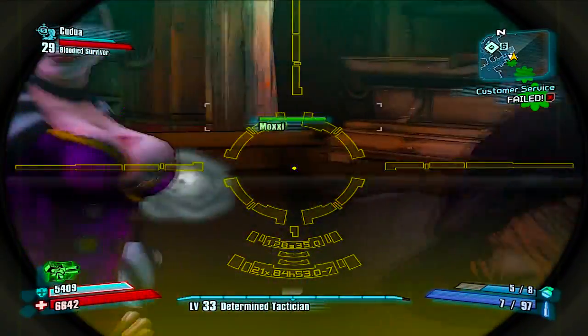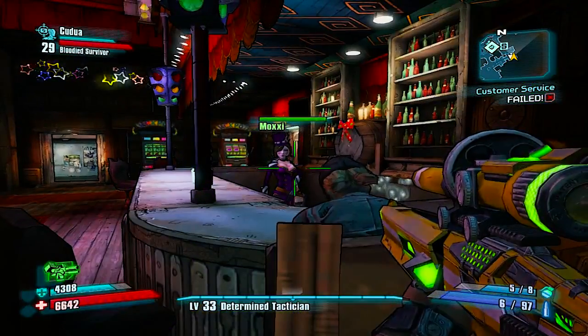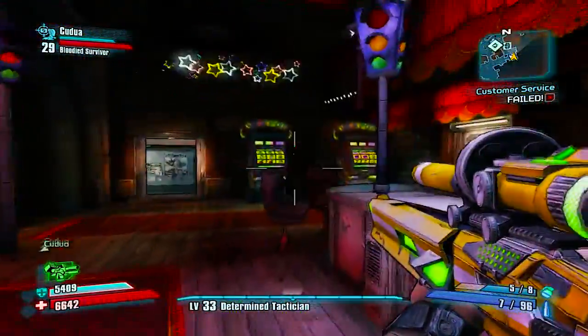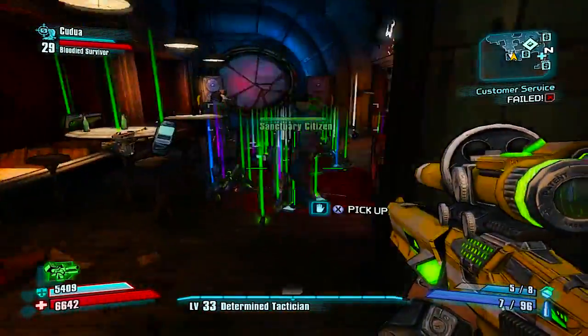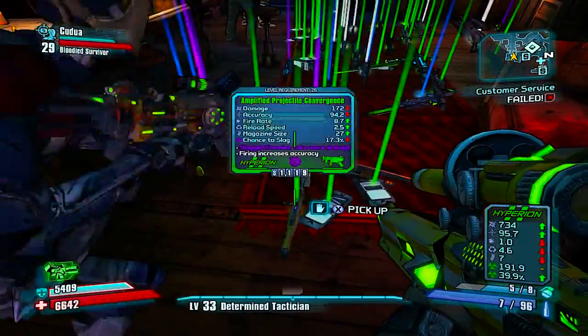Moxxi has a heart on her left breast and you're gonna want to shoot around it. It doesn't really matter if you hit it or not. But once you do that, a little lever is actually switched off and it'll drop a whole bunch of weapons in this room.